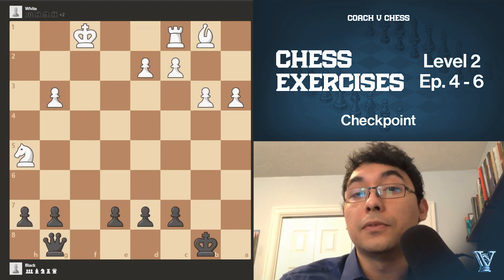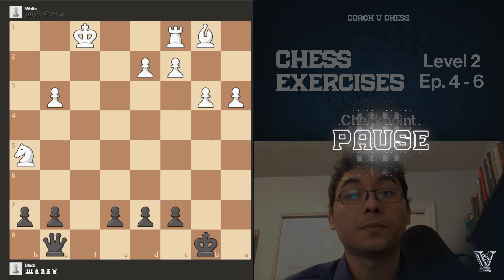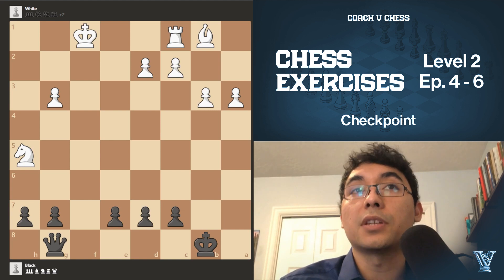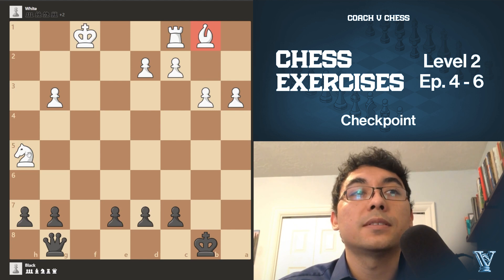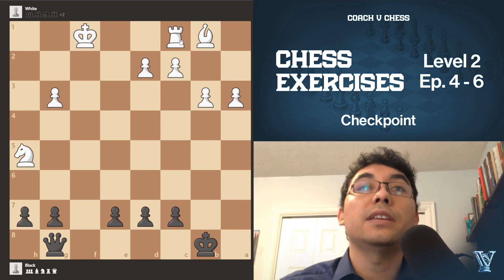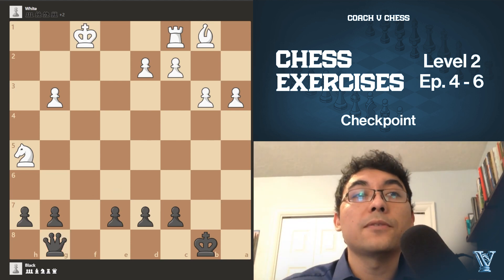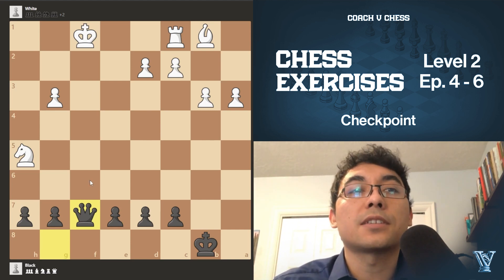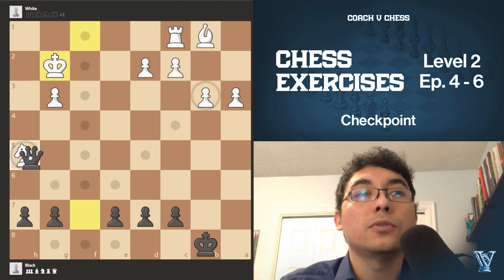The current position is black to move. Try to find the best sequence in this position and write down your answer. You may stop the video now. So here we have to consider that they have two minor pieces and a heavy piece. Three points plus three is six, plus five would be 11 — so 11 versus a nine-point value that is the queen. So here we have to find the very precise move: queen f7 check, which is actually forking the king and the knight. If they just move the king somewhere, we would just be able to grab the knight for free.